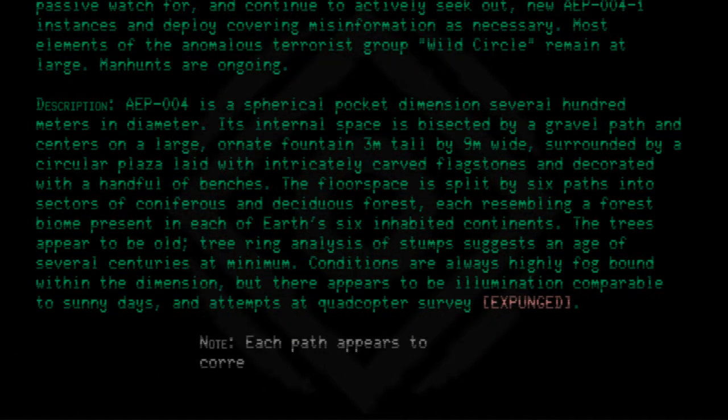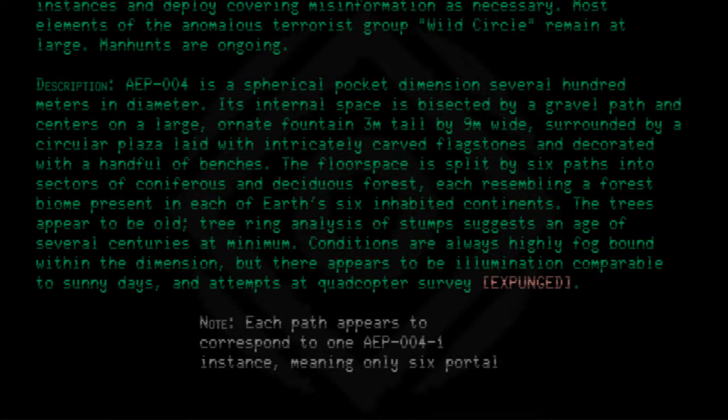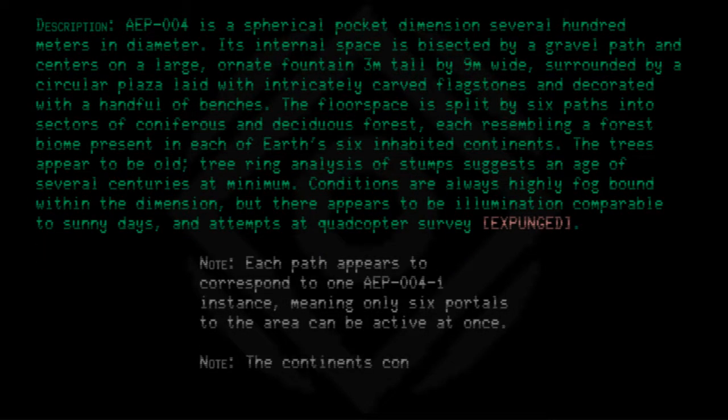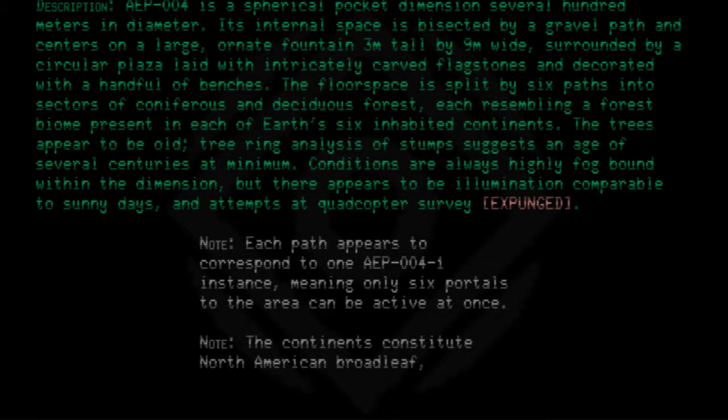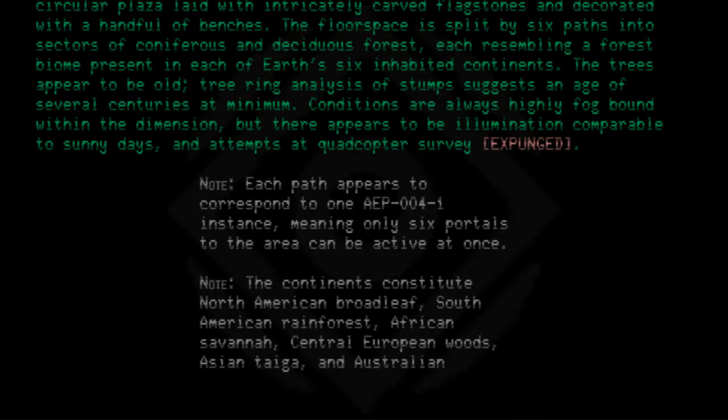Each path appears to correspond to one AEP-004-1 instance, meaning only six portals to the area can be active at once. The continents constitute North American broadleaf, South American rain forest, African savannah, Central European woods, Asian taiga, and Australian subtropical.